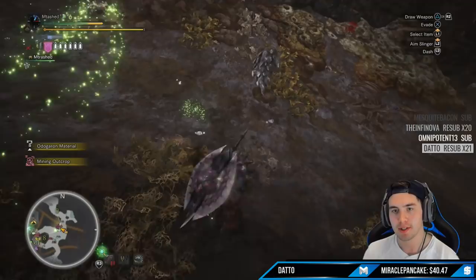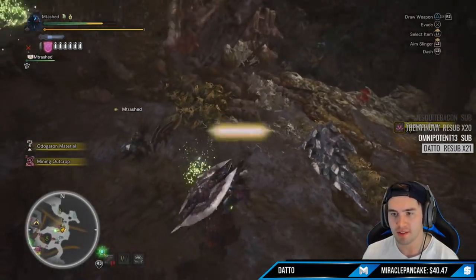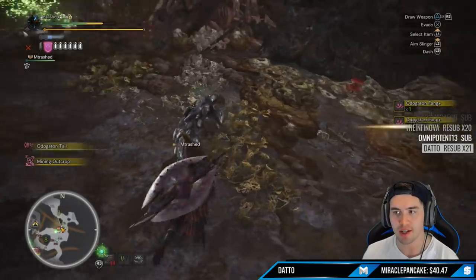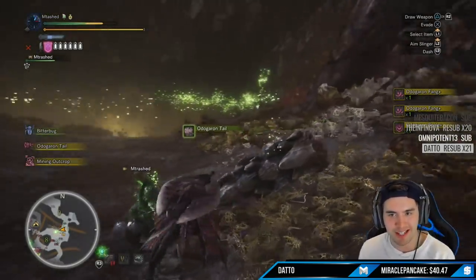Look at all these drops — this is from my palico. Drop, fang, take that, another fang, get over there, get a little scale, get a little tail, a little bit of this, a little bit of that.